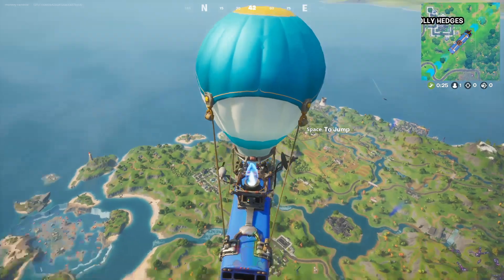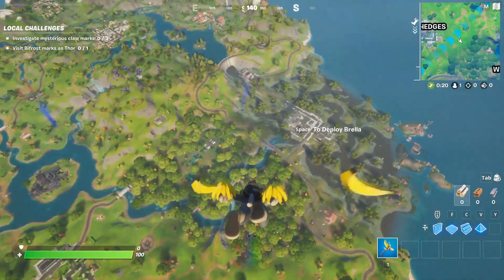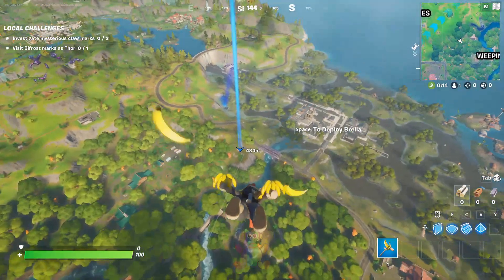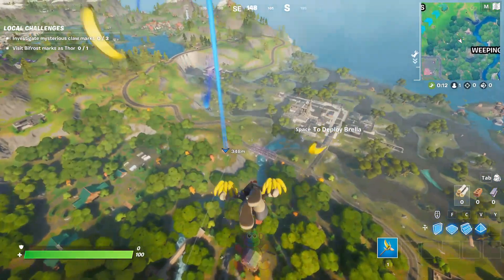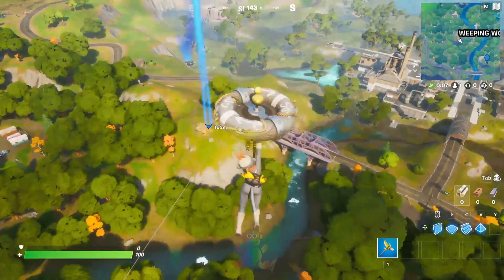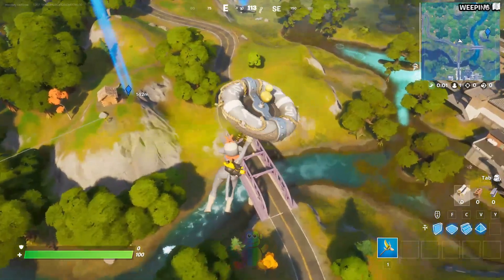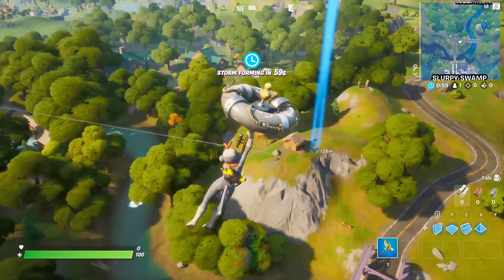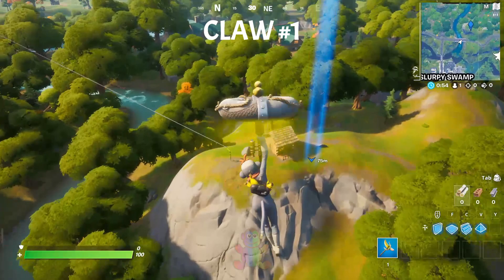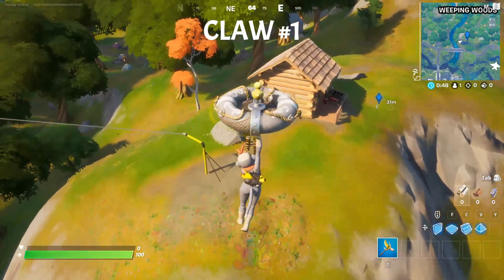Let's go find the first one. You can see Weeping Woods right there. The first one should be somewhere right there at the little house — it's embedded on a stone. You only have to visit it; you don't really have to do anything, which is really easy. You get a reward for that. This is the first location — you can see the stone right there. That is the first Wolverine claw location.